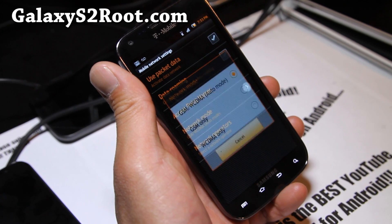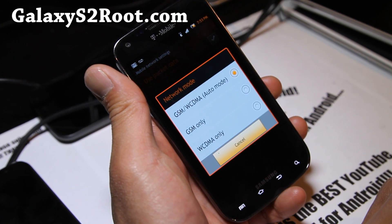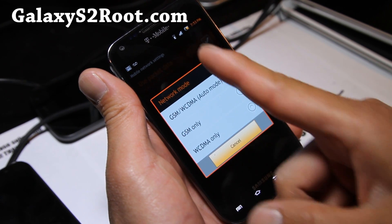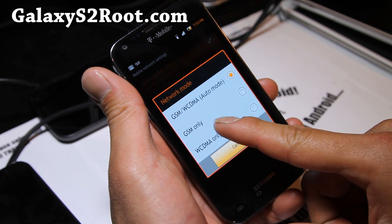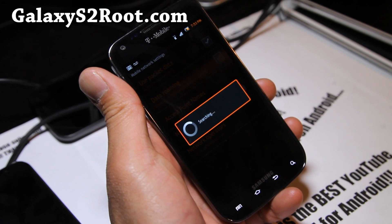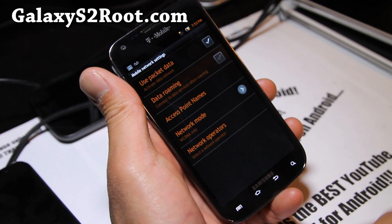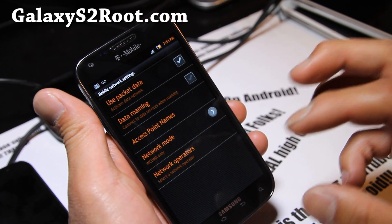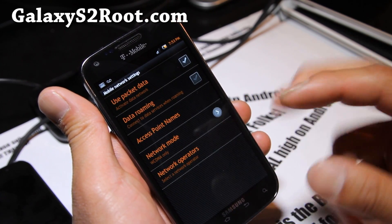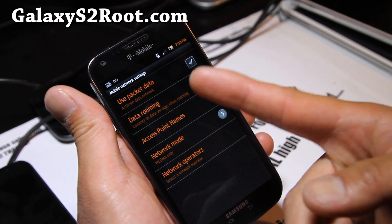What you can do is put it on WCDMA only and watch as my signal bar goes from EDGE to 4G. It will use a little more battery, but this way your phone will try its hardest to get 4G rather than dropping to EDGE.